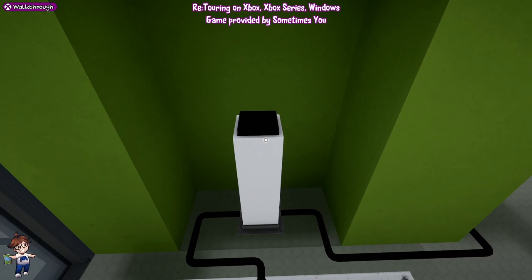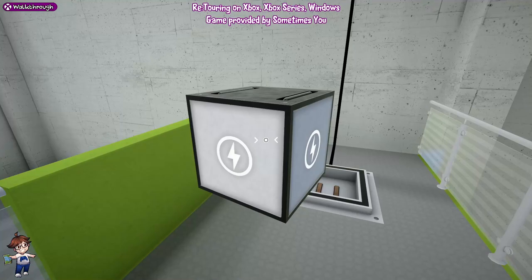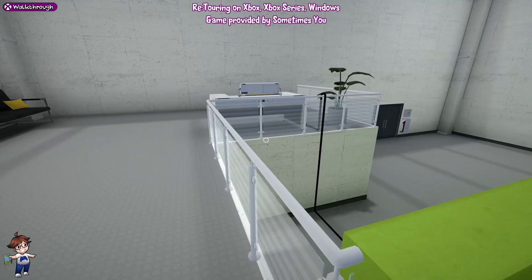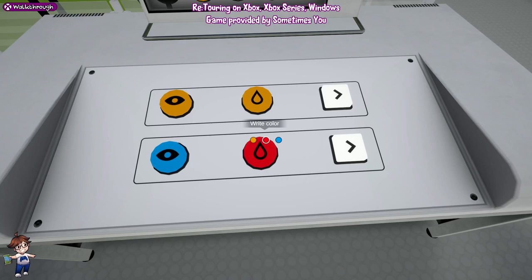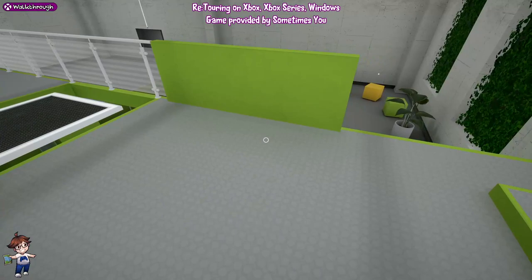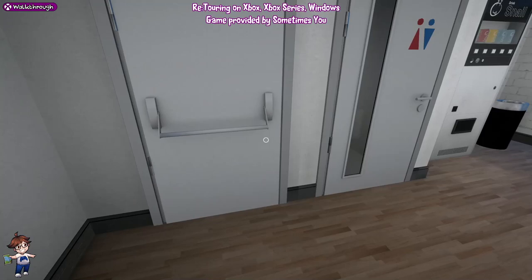Get the block and put it on there, then come around here and activate this. For this bit you want: orange, orange, right; blue, red, pause. Then trigger it off. You'll come down here, the door will open, and we can go through here. Puzzle done. We get two more doors to attempt to unlock, then we move to the next one.